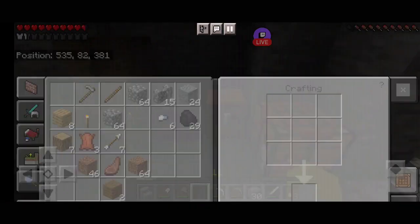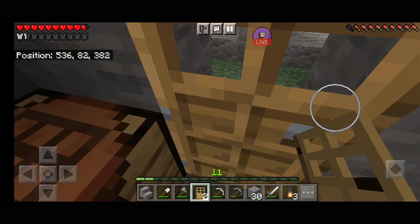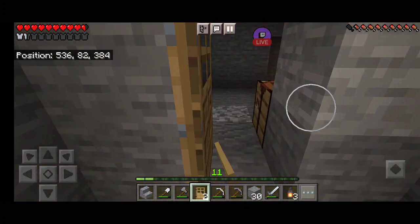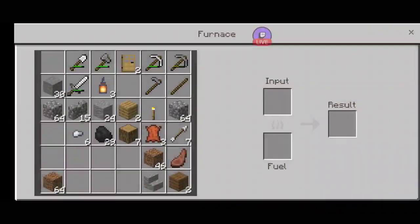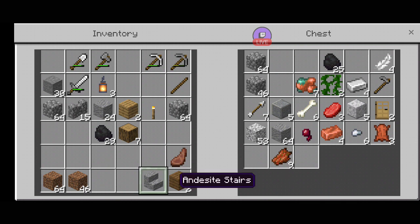Let's get this done quickly. I believe we can make another door here — nice, one door placed. Organizing inventory: don't need the ladder, the doors are done, don't need the stone hole right now. I'll keep the arrows and the dirt in case they come up.